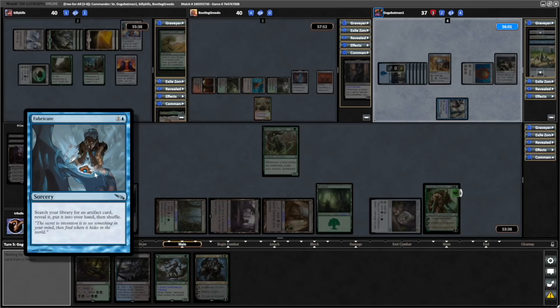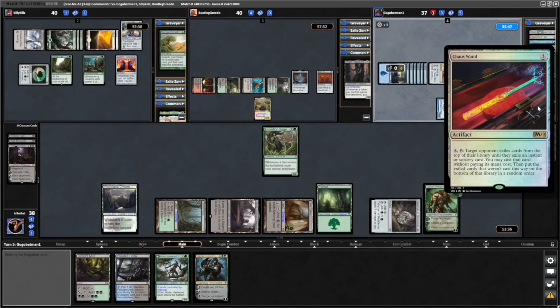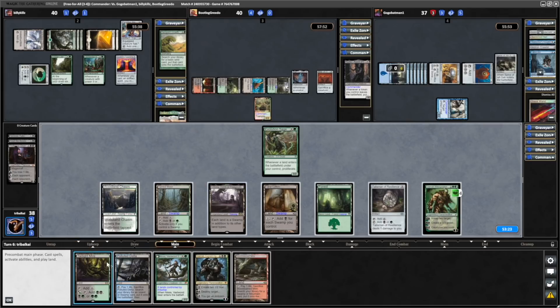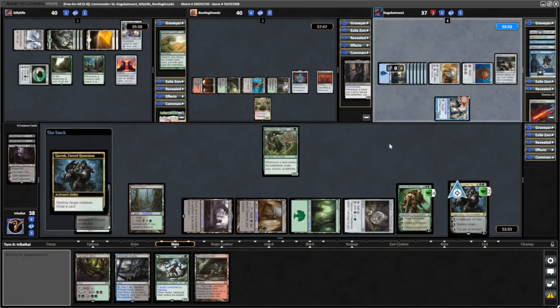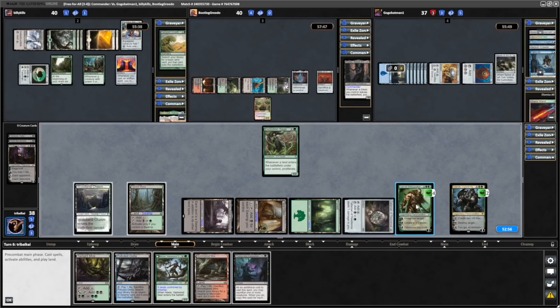Now a Fabricate — search for an artifact, put it into hand. And they search themselves up the Chaos Wand. Oh, it's only three mana for that, I thought it was four. Yeah, another land for us. So how's about we go for the Garruk Cursed Huntsman now, before we drop a land. Then we can minus down on that, get rid of Arcum Dagsson. That will draw us a card and gets us into Plum the Forbidden for when we eventually start making tokens.